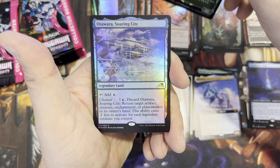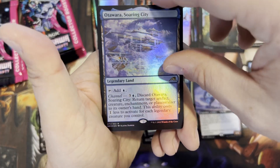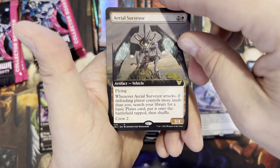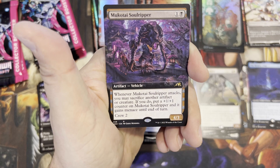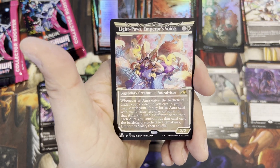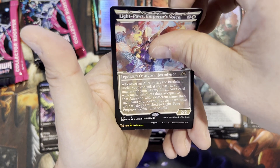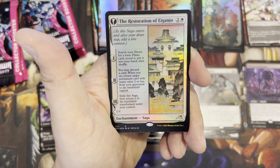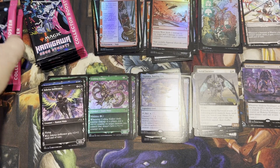Foil rare — Otawara, Soaring City — legendary land, pack foil, beautiful! Got an Aerial Surveyor for our commander — extended art vehicle. Mukotai Soulripper — another vehicle! Vehicles coming everywhere. Light-Paws, Emperor's Voice — this is the best frame, man, these are so awesome. The Restoration of Eiganjo. And a token.